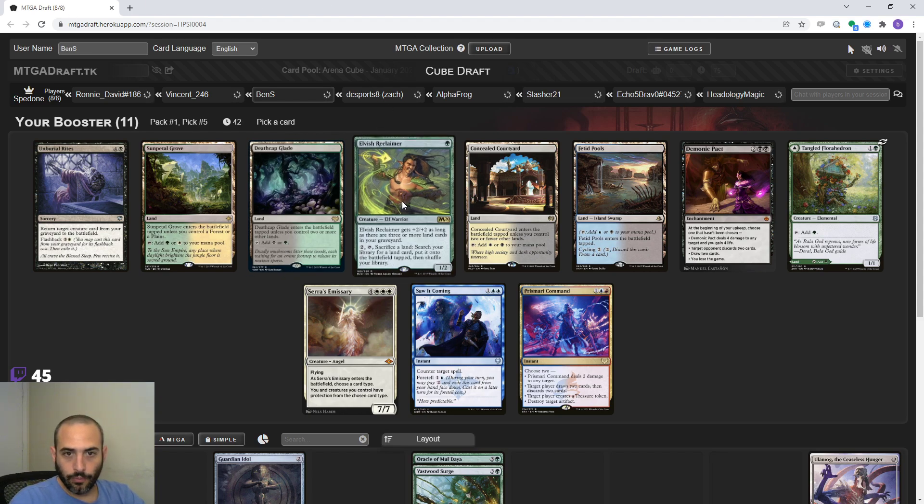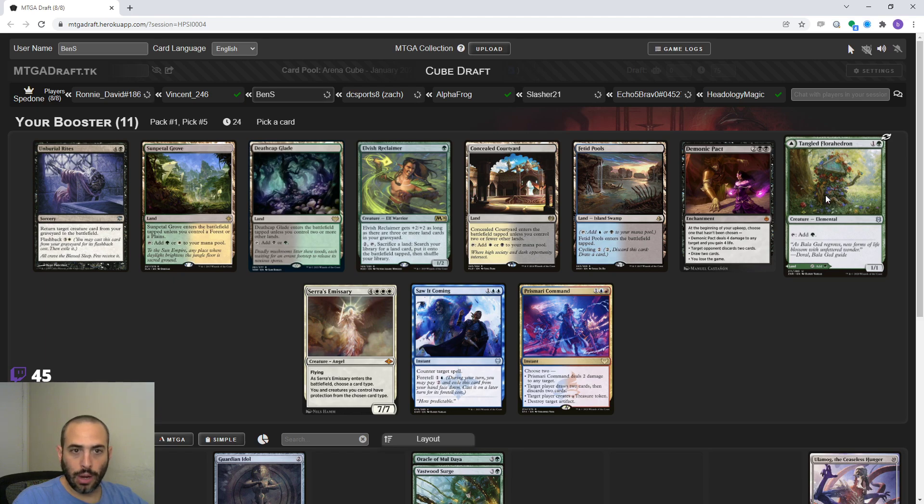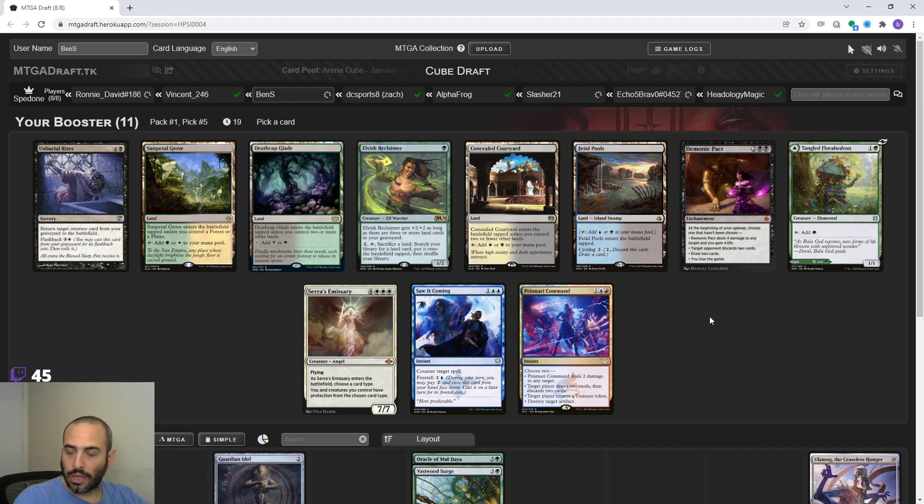This card can sac a land and search for any land - that was really important the last time we cubed because we had Field of the Dead. This time it looks like we're going to draft more of just a green ramp deck, so we don't really care about being able to sac a land and put a different land in play. Tangled Florahedron might be another good two mana ramp - you can play it on turn two and it'll probably die most of the time, but sometimes they don't have removal, and later in the game it's just a land.